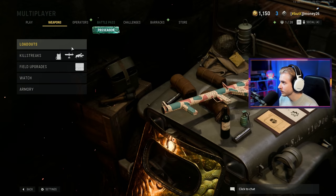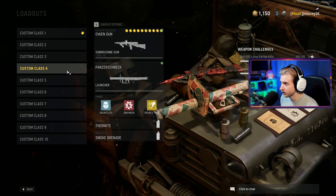We've been moving down the list of SMGs, so today we're going to be getting the Owen Gun Gold. My intros have been kind of long recently, so I'm sorry about that. I'm going to try to fly through this one.